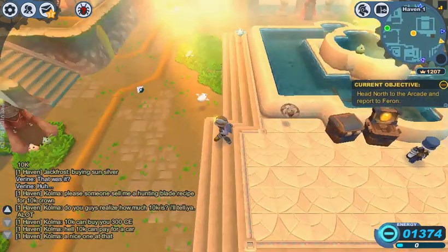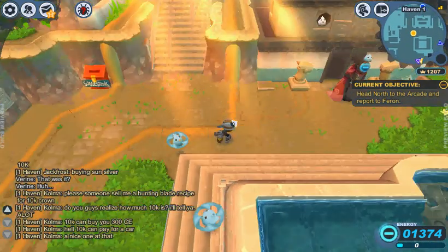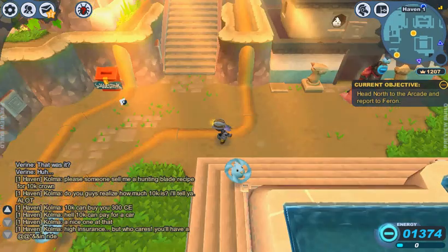Haven consists of this elevator, which gives you access to random areas around — it spawns a random area. So that's essentially the quick play option.